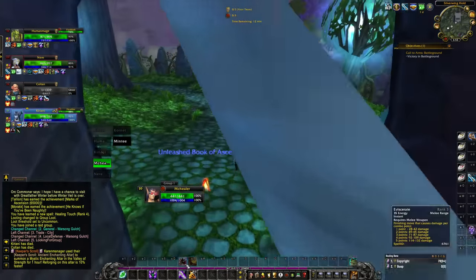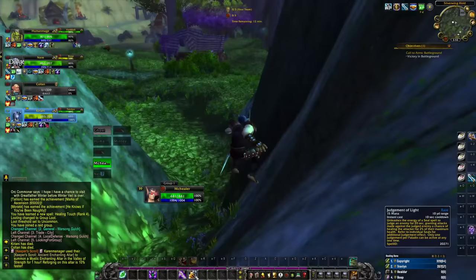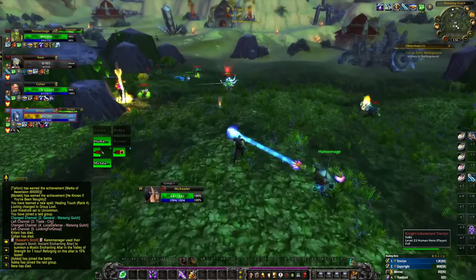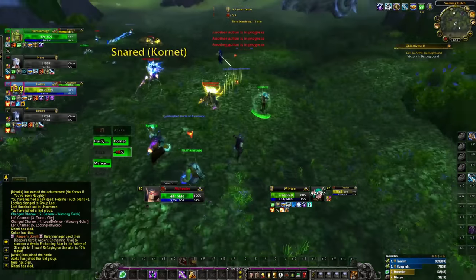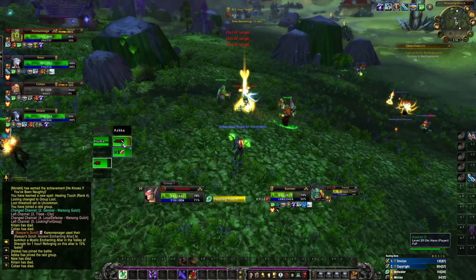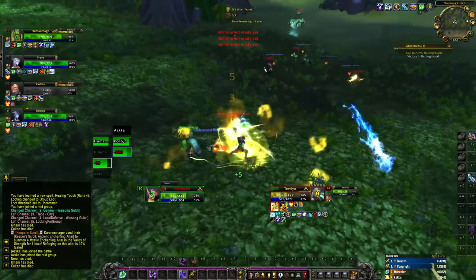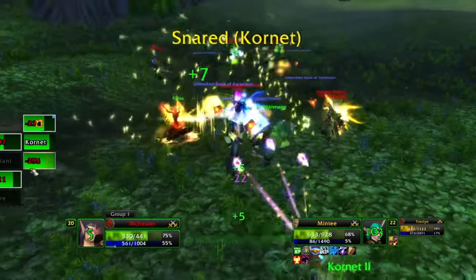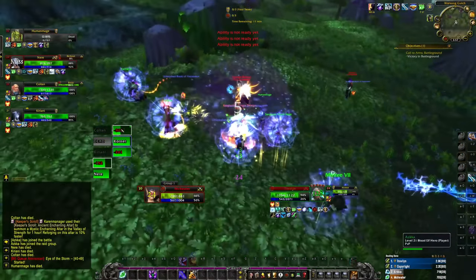Between Party Recoup — which requires getting lucky with Eviscerate, like 30% chances on a 3-pointer — and judging everybody I can, when my allies attack the judged target they get healed. Otherwise I'm spamming Healing Touch. I'm stacking up combo points, going to get a Party Recoup. I didn't get it — wait, I need to get the Eviscerate off. Okay, I got it. Throw a brew at somebody.